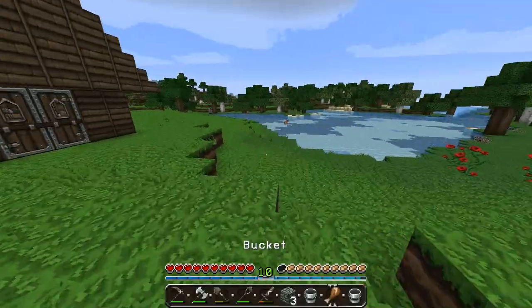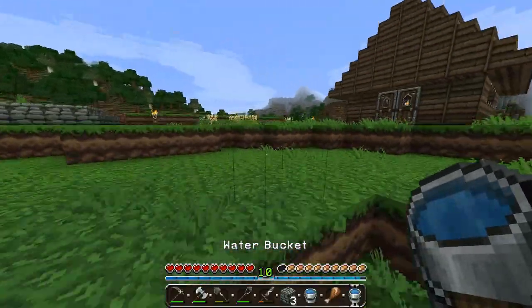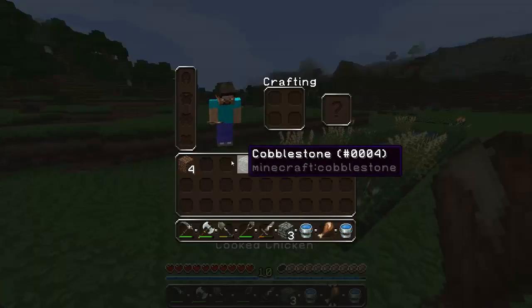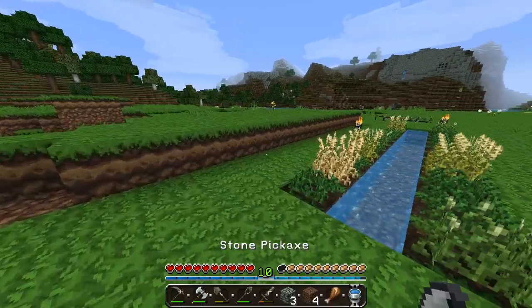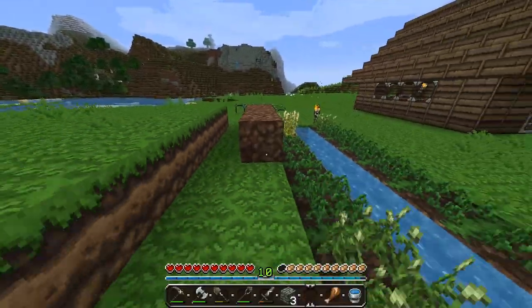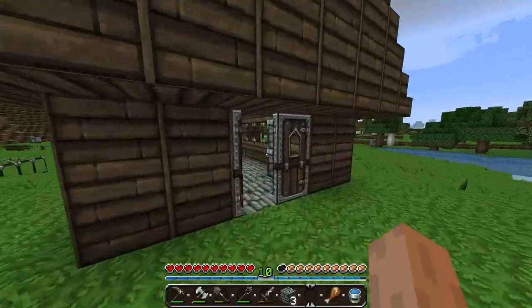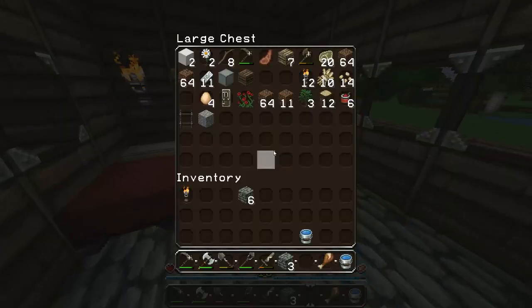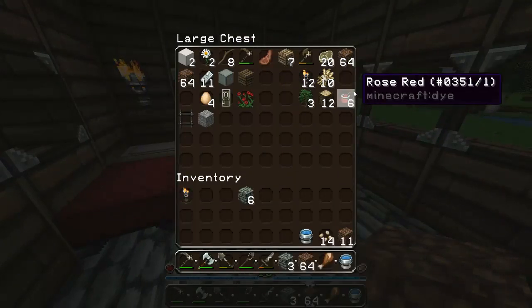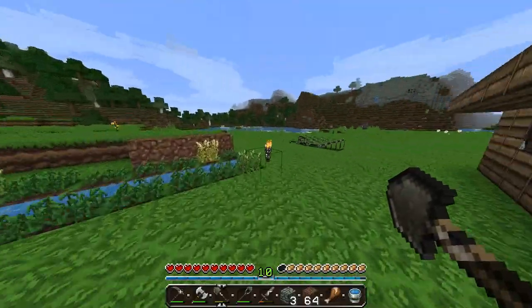I don't know what else we're gonna make now — we could obviously make some other stuff. I definitely want to make a bigger farm, that's hands down the next thing I'm going to do. So let's actually elevate the dirt up a level and make another level for farming. We're gonna need a ton of dirt and I'm gonna need my hoe and some seeds. While we still have all the tools we could probably do it right away.